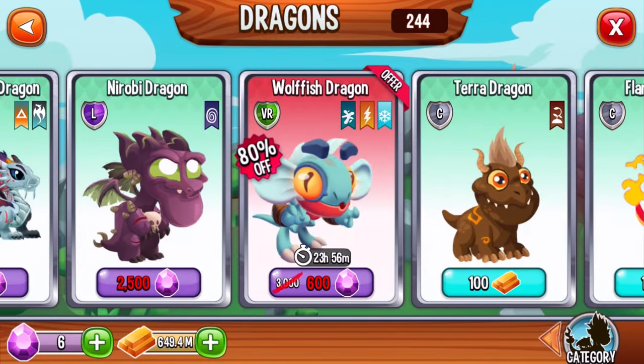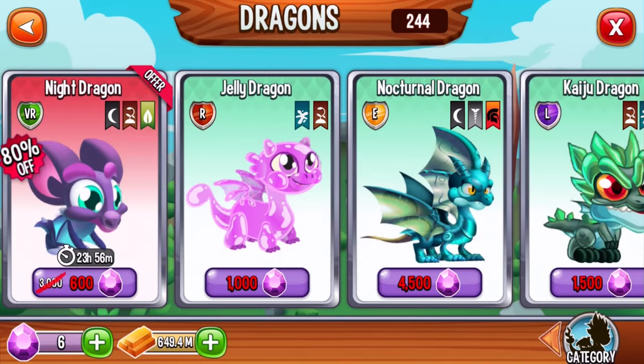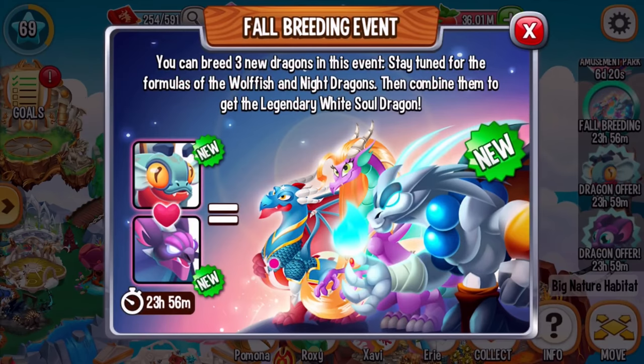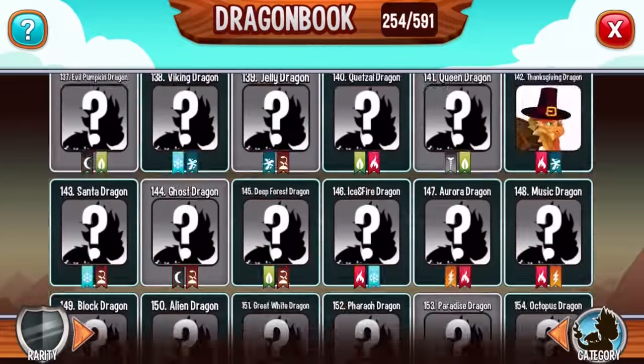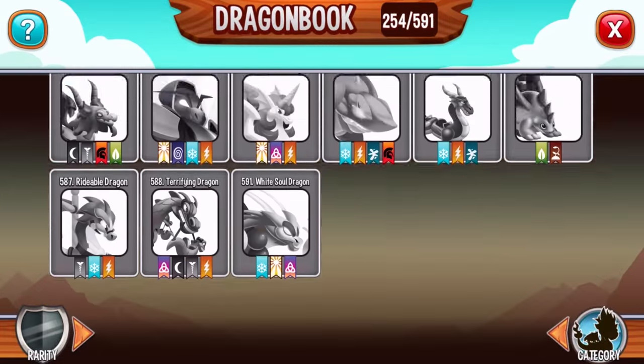The wolf fish dragon you could buy for 600, and you could buy a night dragon for 600 as well. Breed them together for a chance to get yourself the legendary white soul dragon in the game. You can get it by breeding those two dragons right now, only available for a limited time.